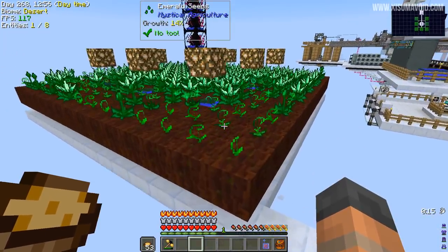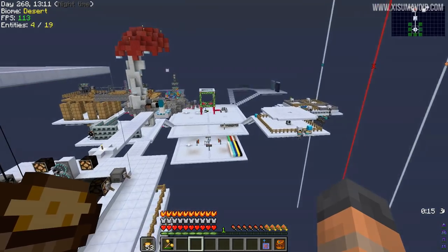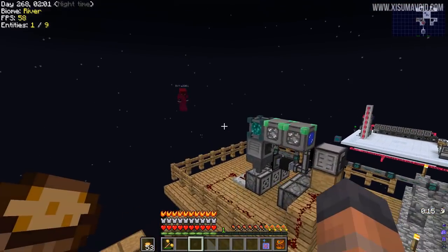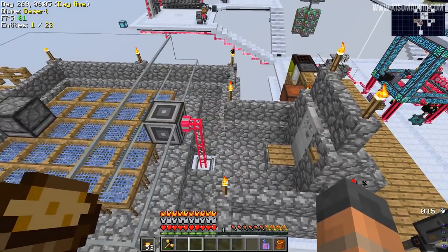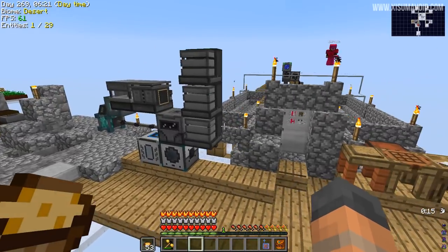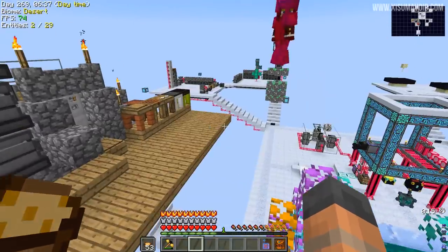Are you farming everything from Mystical Agriculture or just a few key things? I went through a few things — every time I needed something I'd stick it on the farm, leave it overnight, come back the next day and have 47 million of them. I use sieves myself for the main materials. I did have an automated hammering and sieving system here — that was the first part of my base — but it didn't take long to get past it. Once you've filled up your storage drawers with all the materials, you don't really need to sieve again.